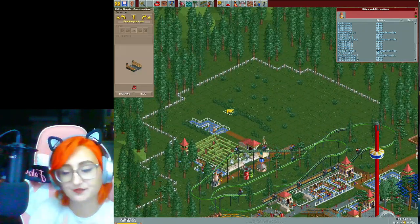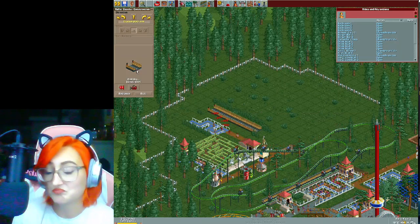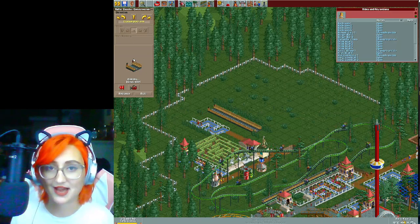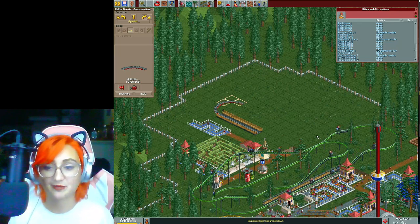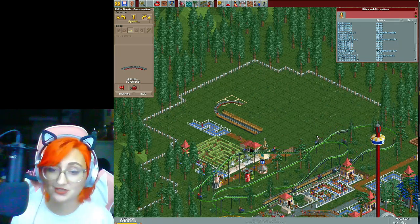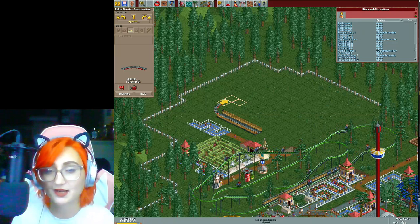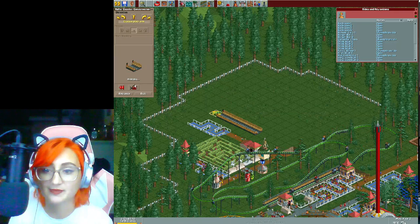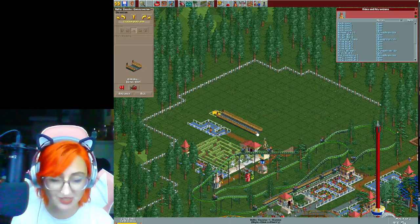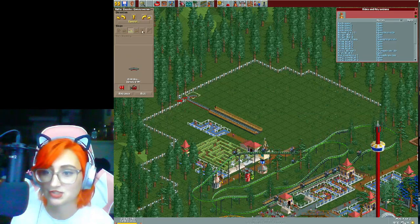Let's see if I can create a decent ride out of this, maybe hit a high excitement rating. I wanted to do it without any bushes and trees first to see the base excitement rating, then see what changes as I add scenery. Maybe even add a path around the ride. My basic idea is to have the track go around in a loop with all the action in the middle, connecting back here. A sharp turn should do that nicely.